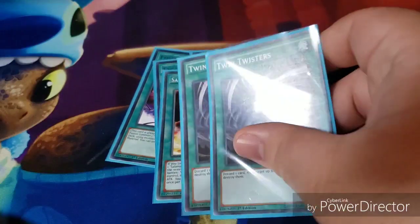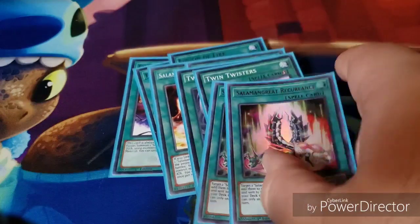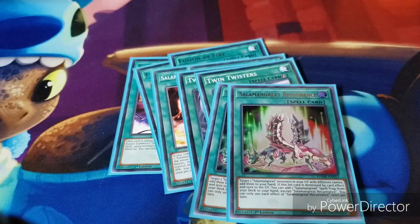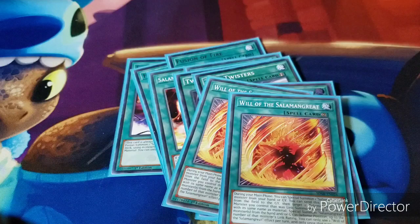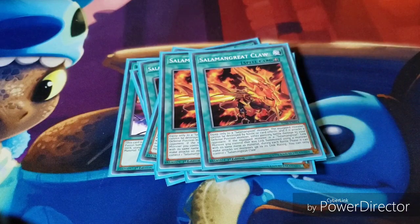Then I have two Twin Twisters, two Salamangreat Recurrence, two Will of the Salamangreats, and two Salamangreat Claws. That's a new one I added today right before the video. I tested out this deck earlier and it's just really, really steady.